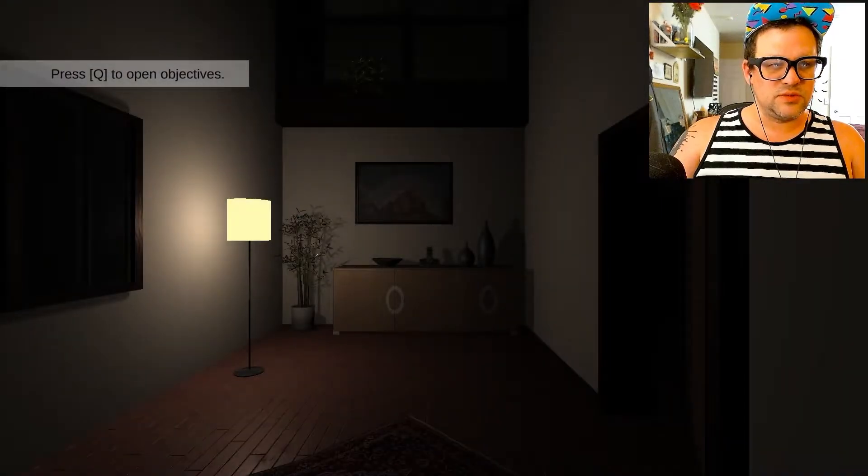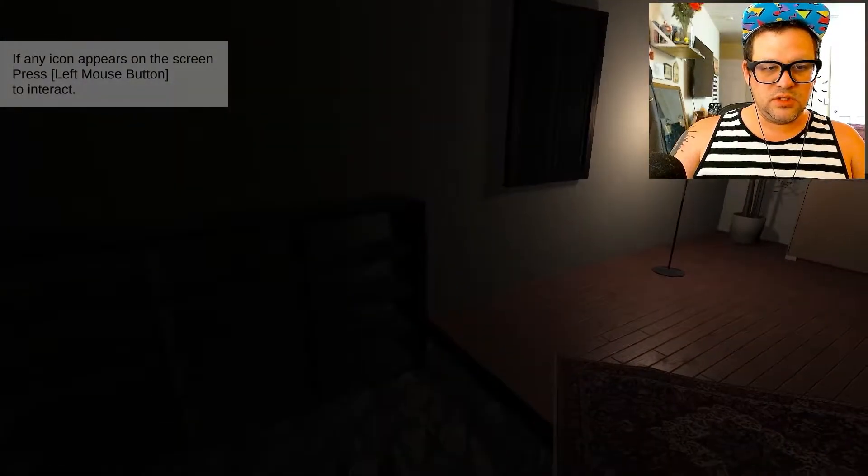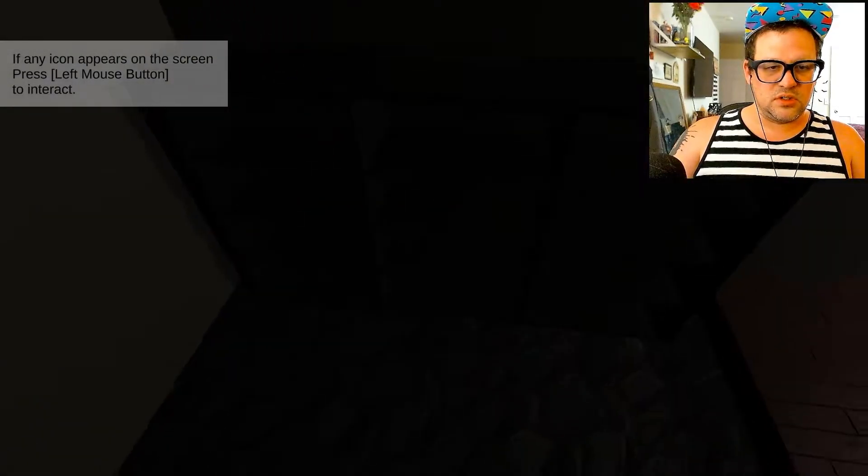He's got red eye — just one. Press Q to open objectives. Let's see: clean the first floor — your living room, kitchen, bathroom. All right, clean a bunch of stuff and then go home. So we're a slow cleaner.